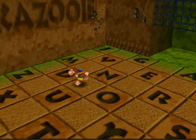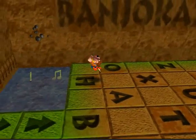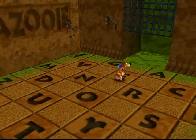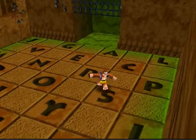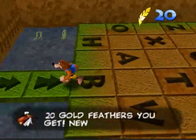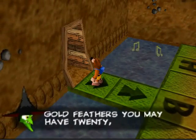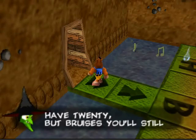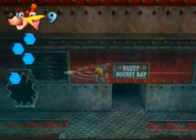But this isn't Banjo-Tooie, so 100 red feathers might come in handy in the winter part of Click Clock Wood, especially if I'm as pitiful against the Sir Slushes as I was in Freezeezy Peak. Let's see what Gruntilda's gonna say now. "Gold feathers, you may have 20, but bruises, you'll still get plenty. Ha ha ha!" I love Gruntilda. She's just so amazing.